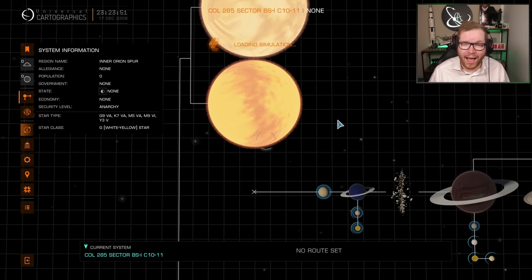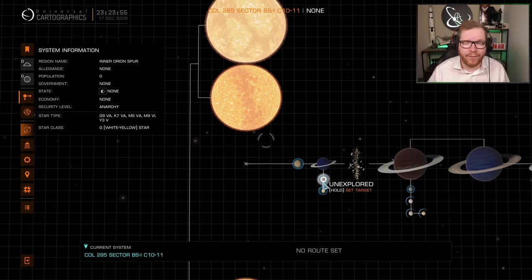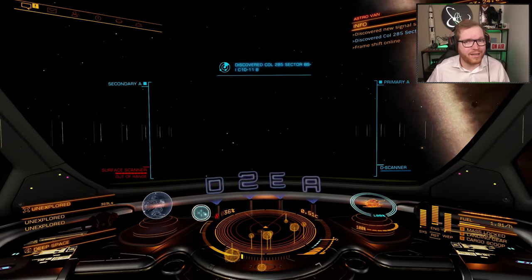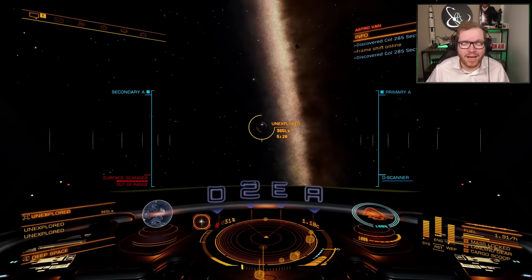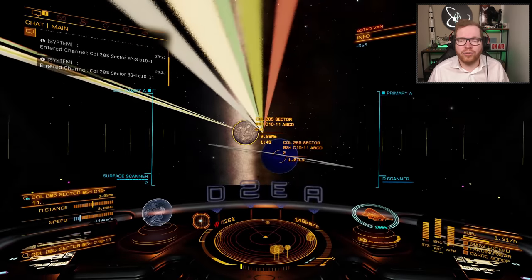If you do not have this specific body in the system, that means you need to get into your FSS scanner and scan the system first. But since we are running around the bubble and a lot of these systems are going to be populated, you should already have access to these system maps in the majority of cases. Head over to the body and go do the detailed surface scanning of the planet.